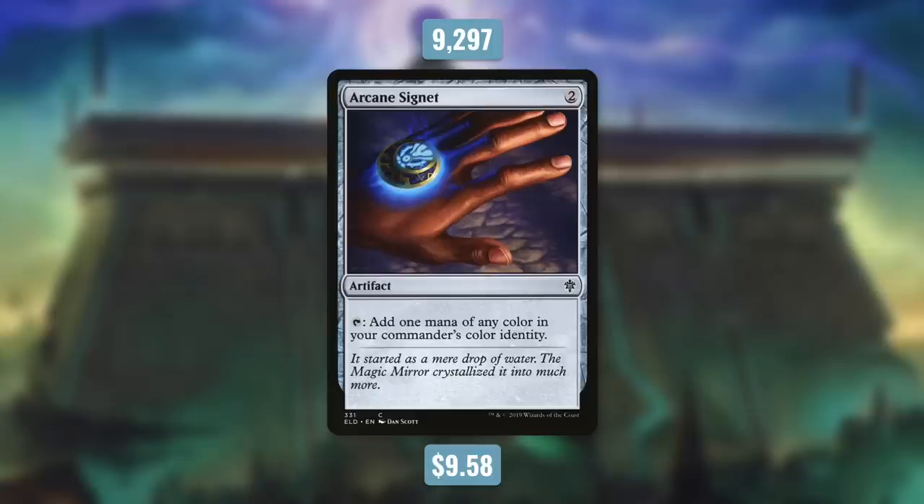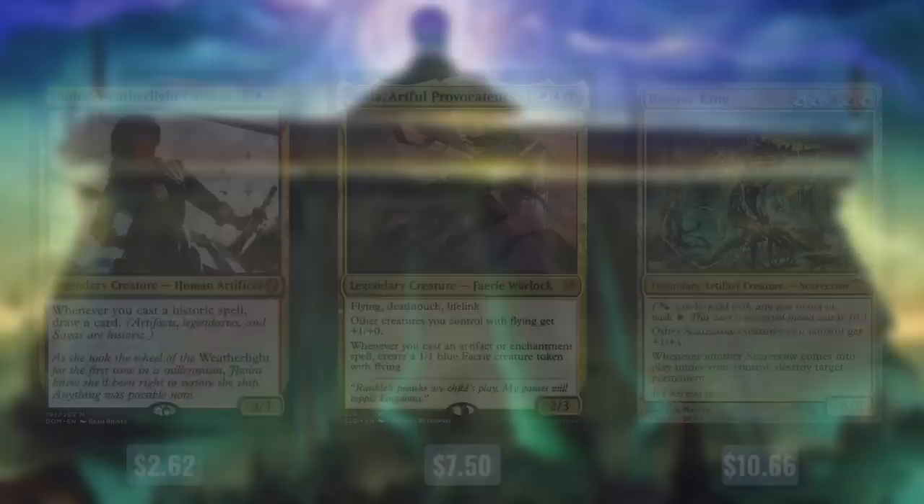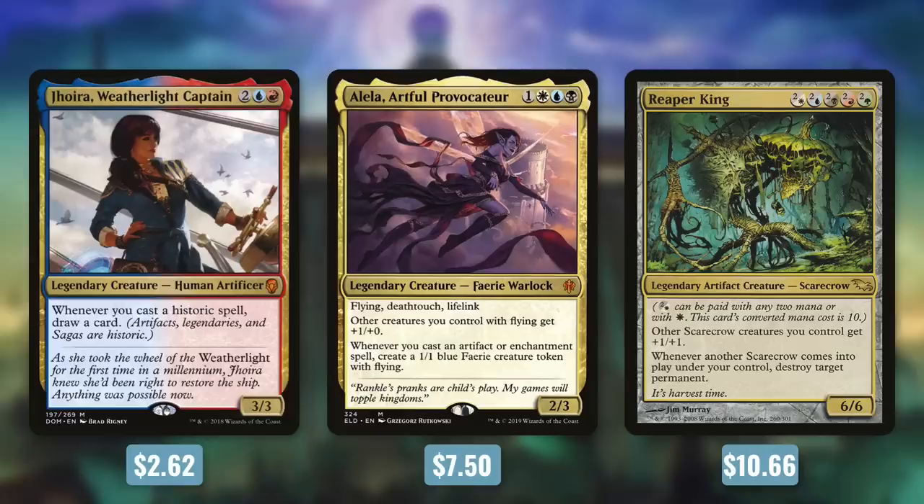The third most played new card from 2019 is Arcane Signet, already nearly $10 and seeing play in over 9,000 decks. It's a very simple artifact that costs 2 with tap to add one mana of any color in your commander's color identity. It's a very efficient mana rock that always taps for one of your colors without downsides or stipulations, unlike other rocks. As a budget player, the high and persistent demand means the price is unlikely to drop soon. It fits great in decks like Jhoira, Aleela, and 5-color decks like Reaper King, though I personally prefer land ramp over mana rocks.